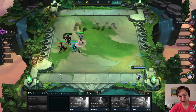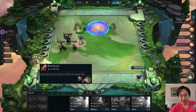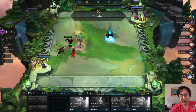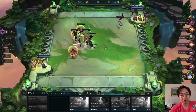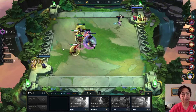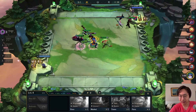Four Keeper is super strong early, but if I had a Sunfire Cape, an Ionic Spark, or an actual damage unit that's not Pyke, it would be a lot better to level up there. Looking back, I should have just done nothing instead, but we are able to take this win.